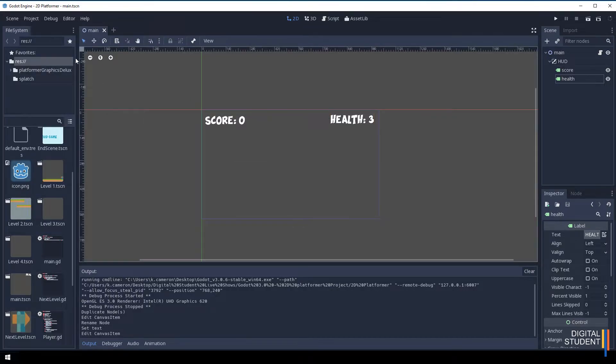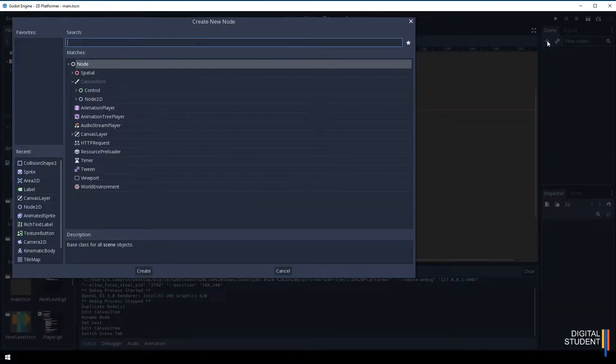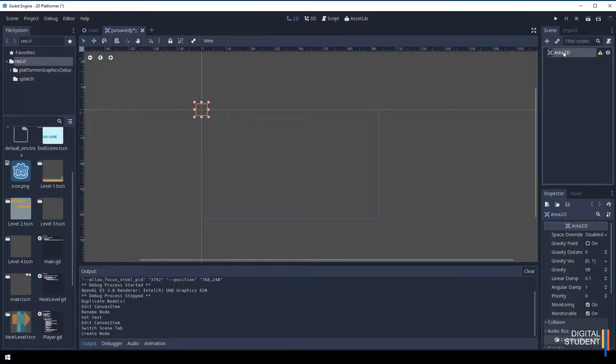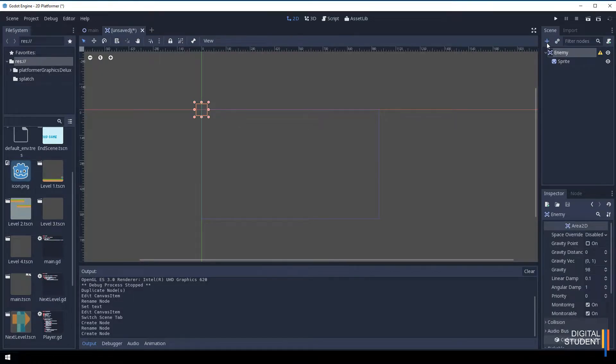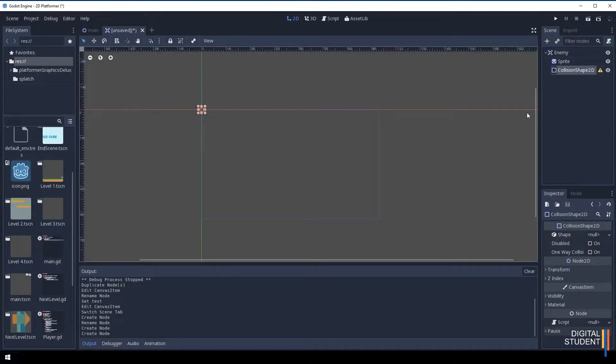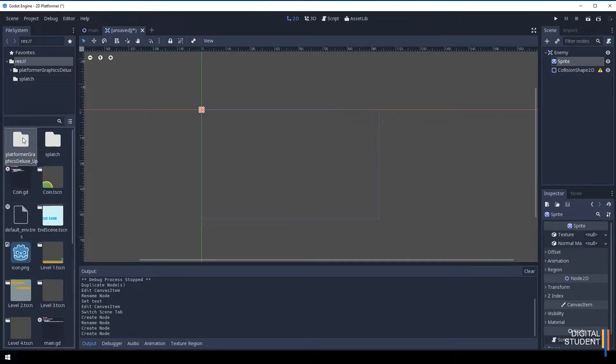Now let's add our enemy scene. Click the plus button to add a new scene. Your enemy is going to be set up almost identical to your coin. We start with an Area2D node, call it 'enemy', then add a Sprite node, and then select the top node and add a CollisionShape2D.